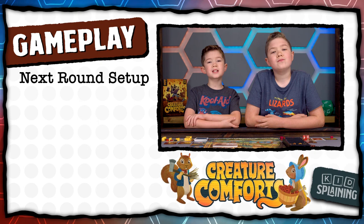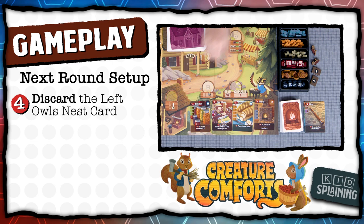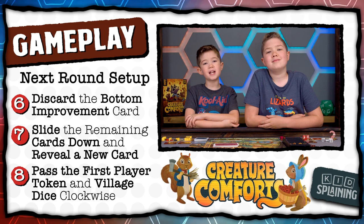Once everyone has gone, it's time to set up for the next round. Discard the top forest and meadow card, and discard the face-up traveler card. Then rotate the river dial one notch clockwise. Discard the far left card from the owl's nest, slide the other cards over, and put a new card in the right slot. Then discard the bottom improvement card, slide the other cards down, and put a new card in the top space. Pass the first player token and the village dice to the next player clockwise, then start the next round.